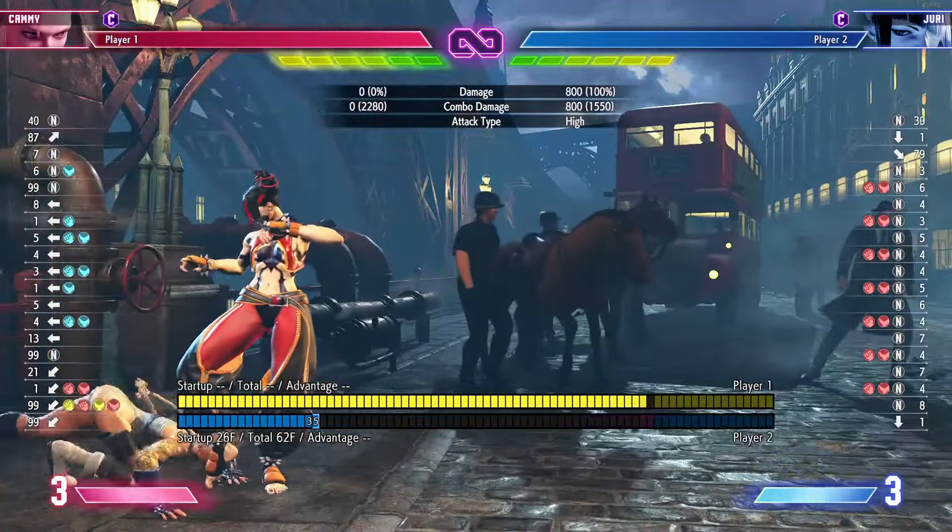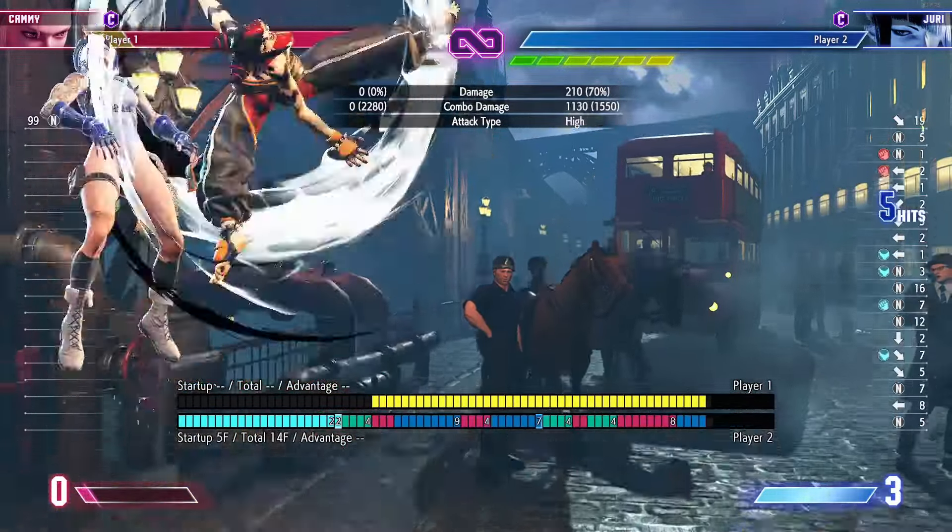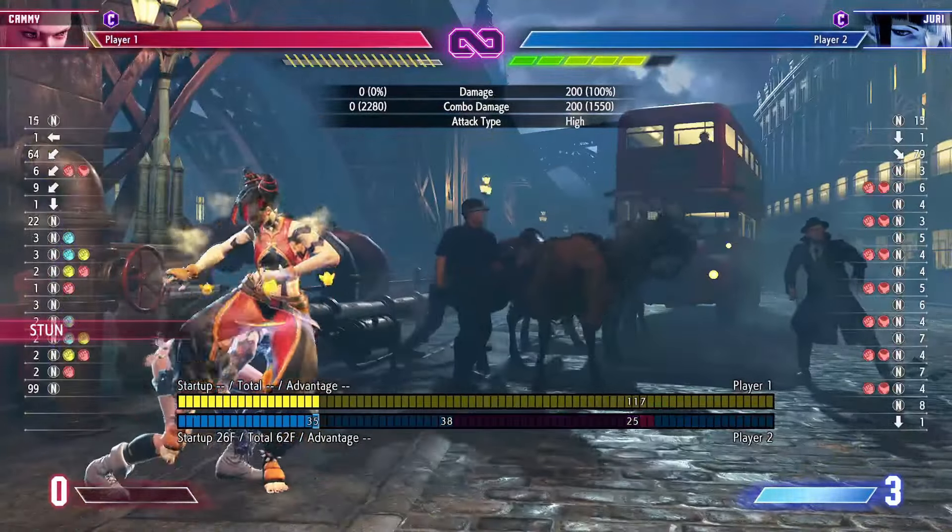Since this is a meaty attack, this will beat any wake-up grab, jump, or normal attack. This can come in handy during checkmate scenarios, such as when your opponent is burnt out and has no super gauge.